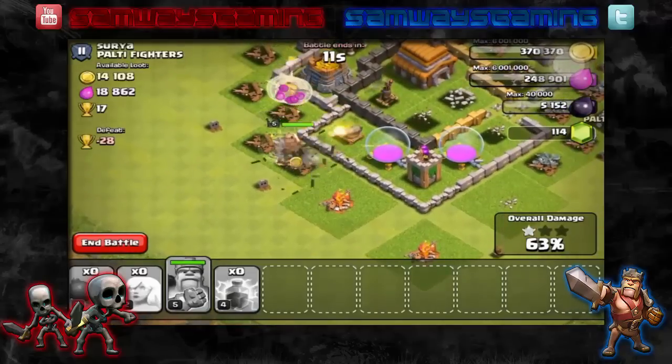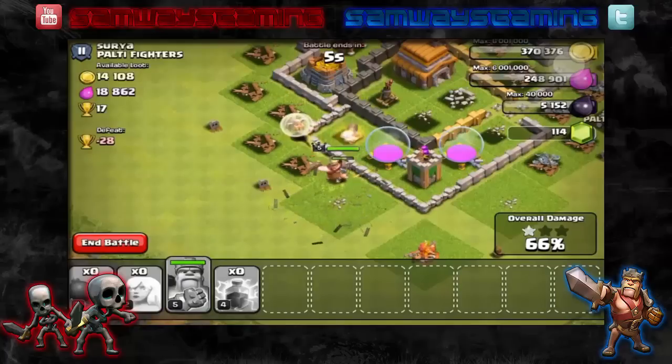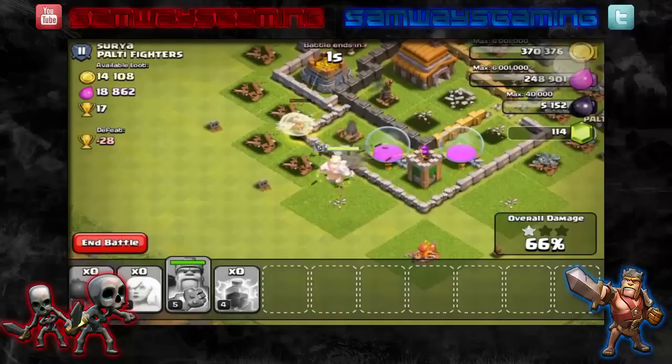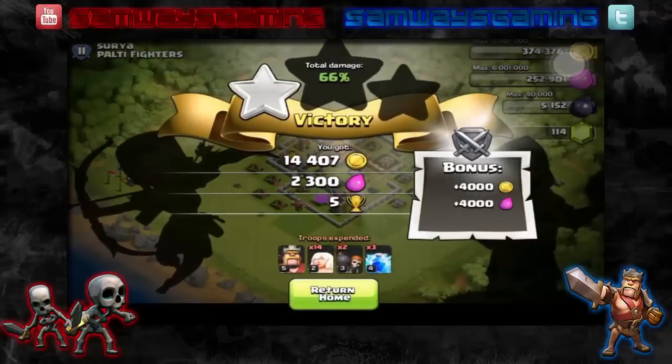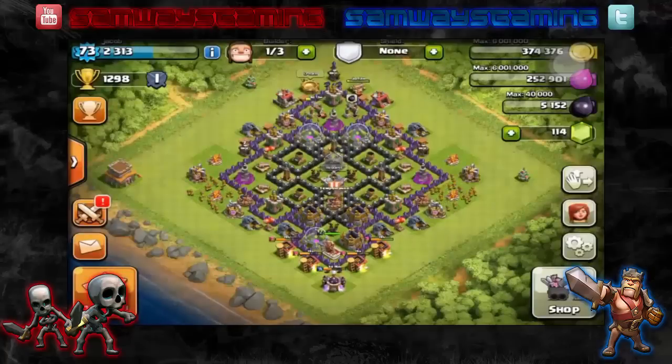What else is the Barb King going to be able to do in that short amount of time? Oh, the time is about to run out — got four seconds. He started to target that wall, and there — the raid is over. So we did pick up 66%, got like five trophies and one star. That was a relatively easy-ish raid.